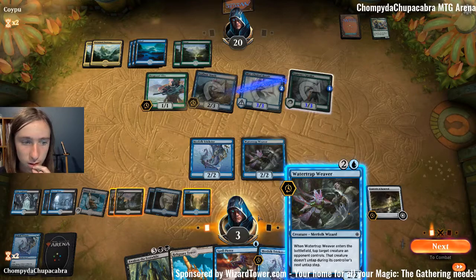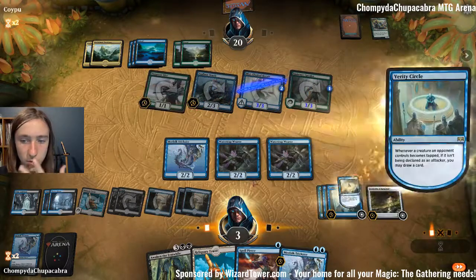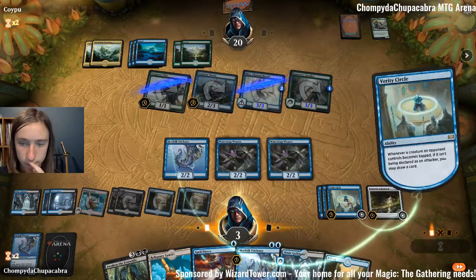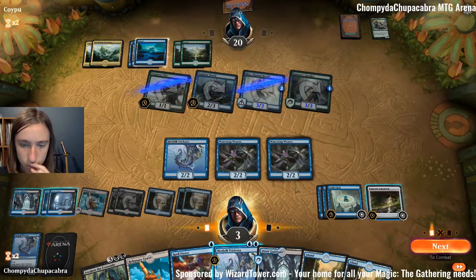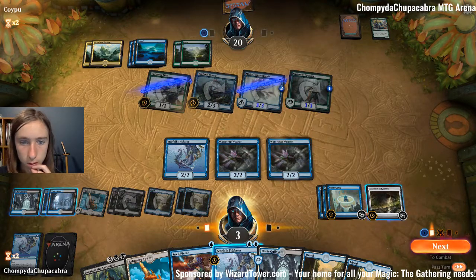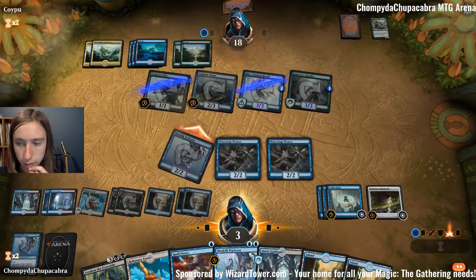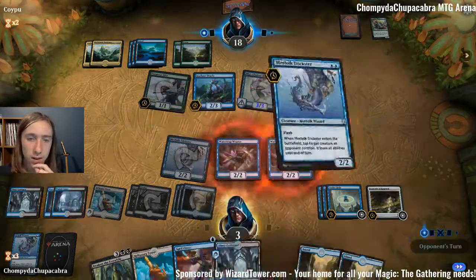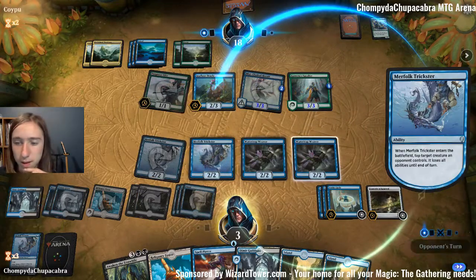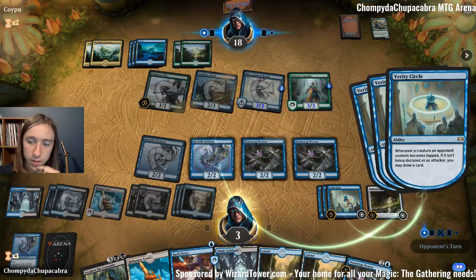That didn't actually draw us cards because we're stupid. Tap this one down so we can draw some actual cards like an actual smart human being. Stop on upkeep, tap down Seafloor Oracle after attacking — like a smart person. I imagine I lose because I haven't attacked all this time. I mean it's plausible. Should've hit the resolve-all button but I'm still stupid.